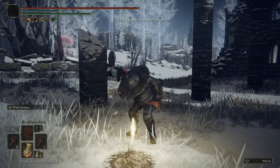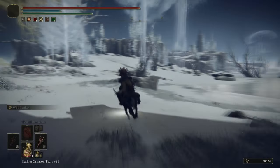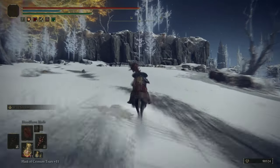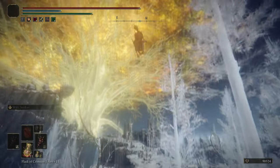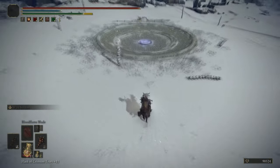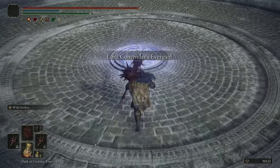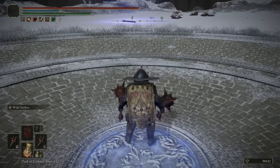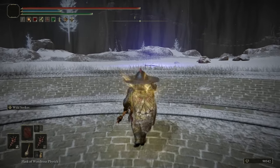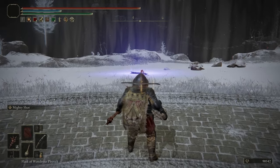We were rewarded with the Godskin Swaddling Cloth and Black Flame Ritual. Black Flame Ritual puts a ring of Black Flame around you — the longer you hold it, the bigger the ring gets. The Swaddling Cloth, instead of giving increased attack power with successive attacks, gives you health restoration with successive attacks. You can use it to kill Rikard with Wild Strikes — it's very funny.